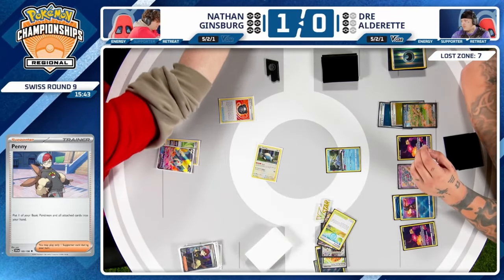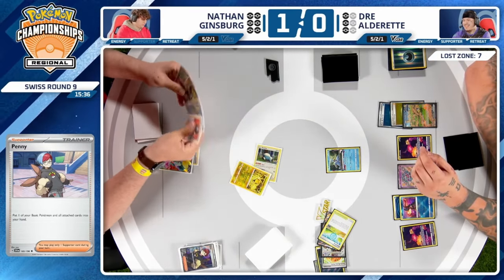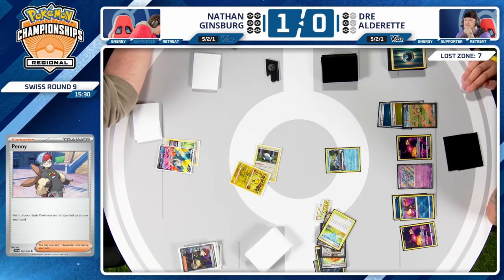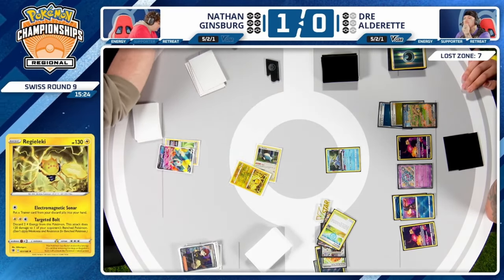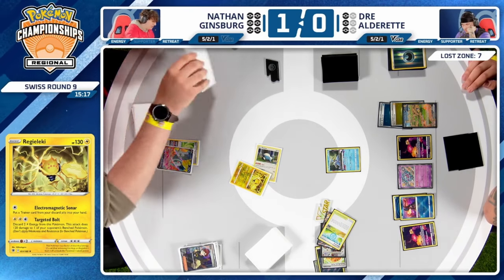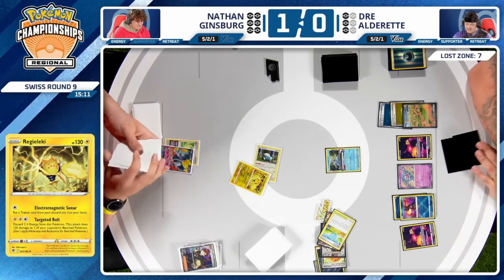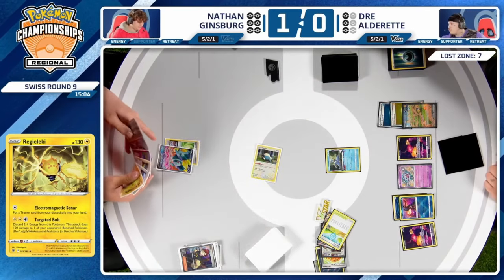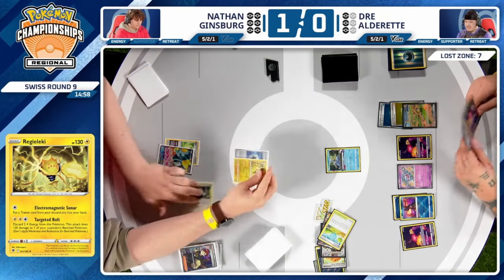With Lumineon still threatened by Iron Hands, Nathan would have loved to Penny it up, but instead had to heal Snorlax because Dre is applying pressure. Even so, Cramorant is going to be huge. The choice is Regieleki — so what can you recover that's so crucial? If Nathan wanted to recover a card this turn, he could use Forest Seal Stone first, bench Regieleki, and then — wait, there's a Jet Energy in hand, so it works out either way. You can just bring Penny back every turn if Cramorant keeps hitting you, slowly rebuying yourself time.